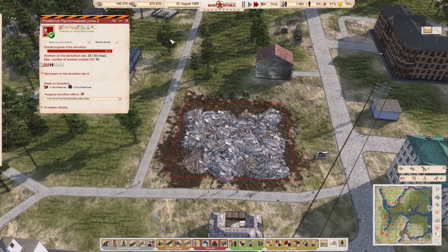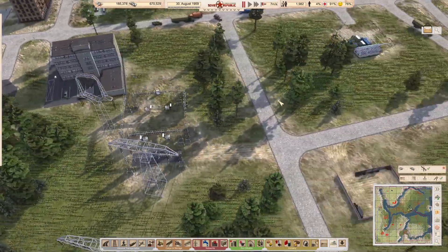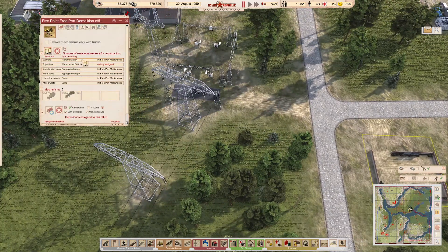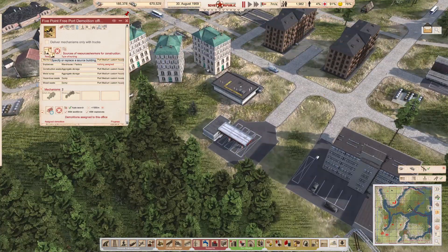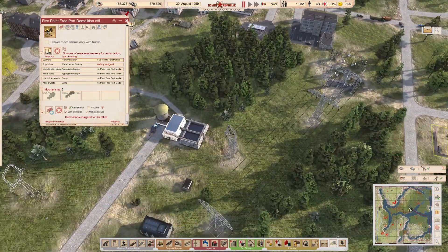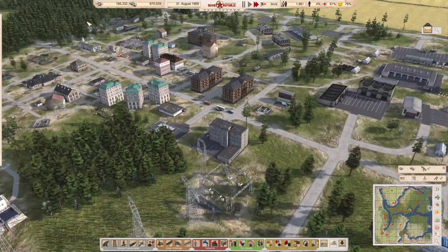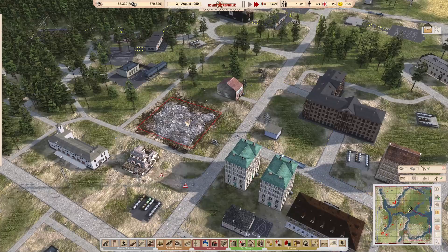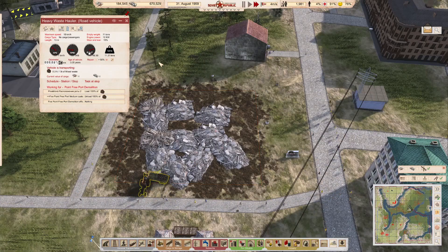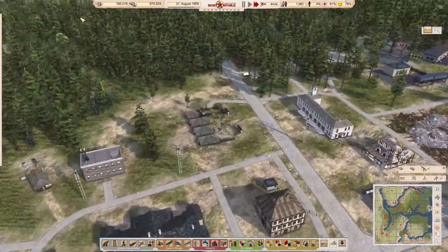I need to put a gravel road in there because that is our clinic, keeping everybody healthy. There's a little bit of mixed waste piling up there. Why do we have foreign workers in there - am I picking up foreign workers from here? That's a mistake, it shouldn't be - though in some ways it's not the end of the world. We've got our little truck here. Maybe it's time to think about a dump for the mixed waste.